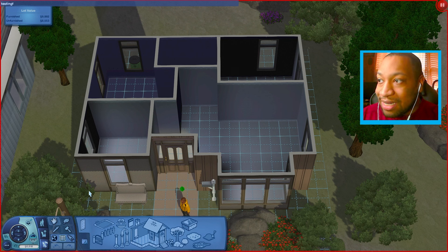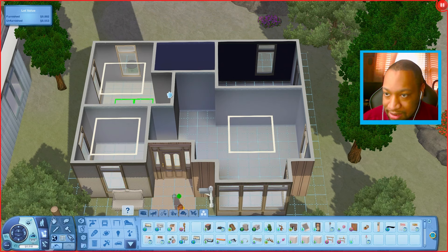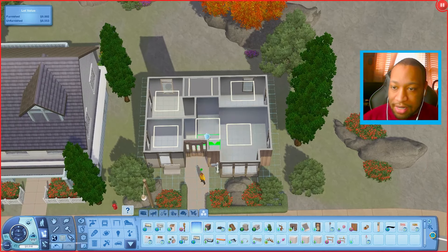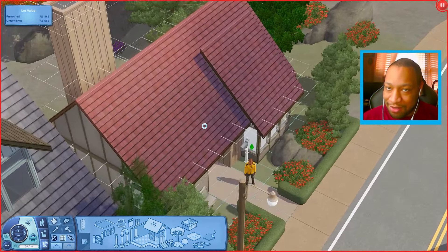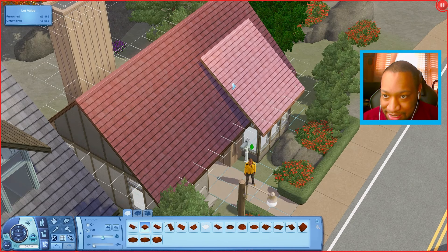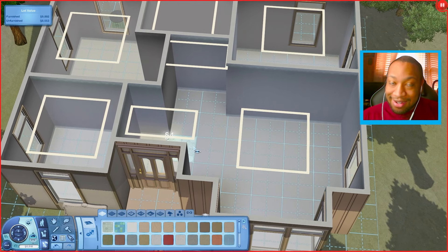The first thing we're going to do is turn on testing cheats and buy debug, because I need some debug lights. Buy debug lights go a really long way, so I'm just going to put some in every room of the house so we can at least see what's going on. I also want to change the pitch of this roof just a little bit — bring it down ever so slightly, like that.